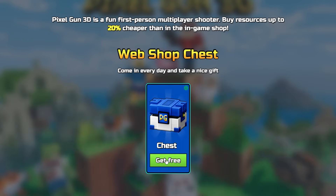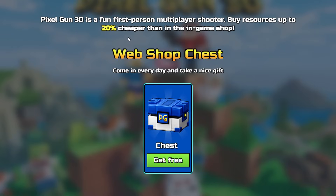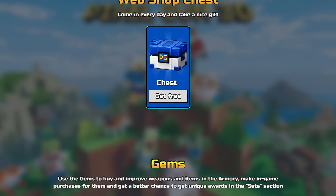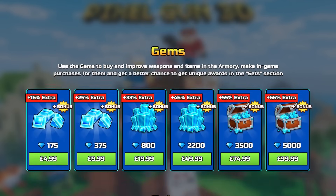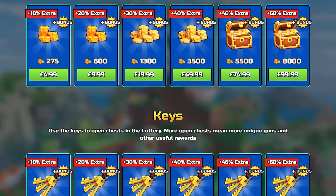Also remember, if you're using the store via my link, the prices are 20 percent cheaper than they are on iOS or Android. The developers currently have a massive bonus happening — the link is down below, you can get keys, coins, gems, and so much more.